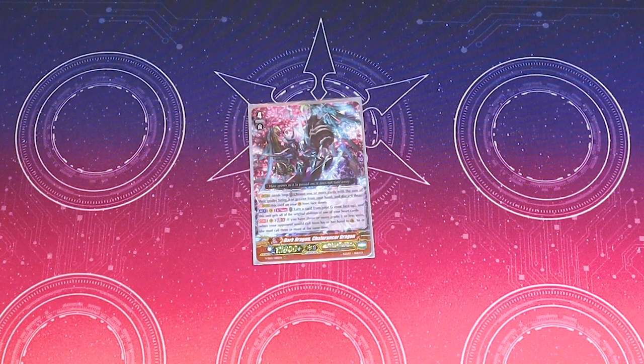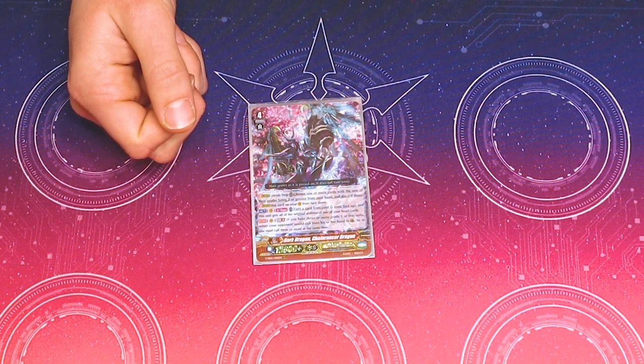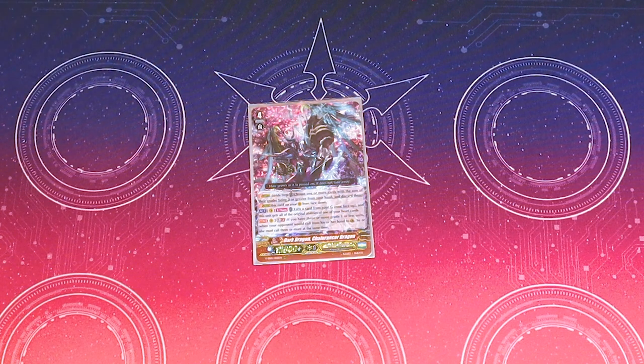I run one Dark Dragon Chain Ranker Dragon. Its skill is that it gains the abilities of its heart. So you can technically hard ride Drag Driver Luard before riding this, and then you'll gain the crit to your front row or the two base two crit skill.